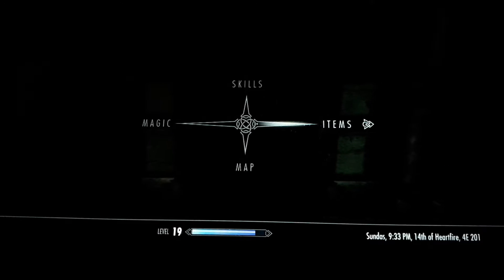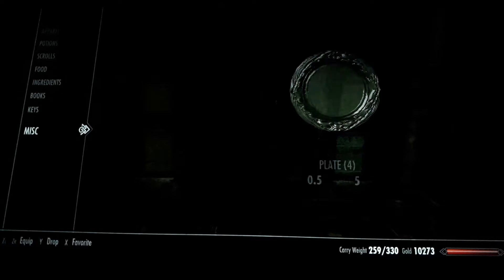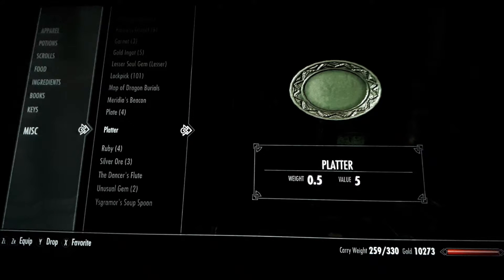Well, friends, in my inventory I have the one item — the platter — that can unlock any door and any wall.